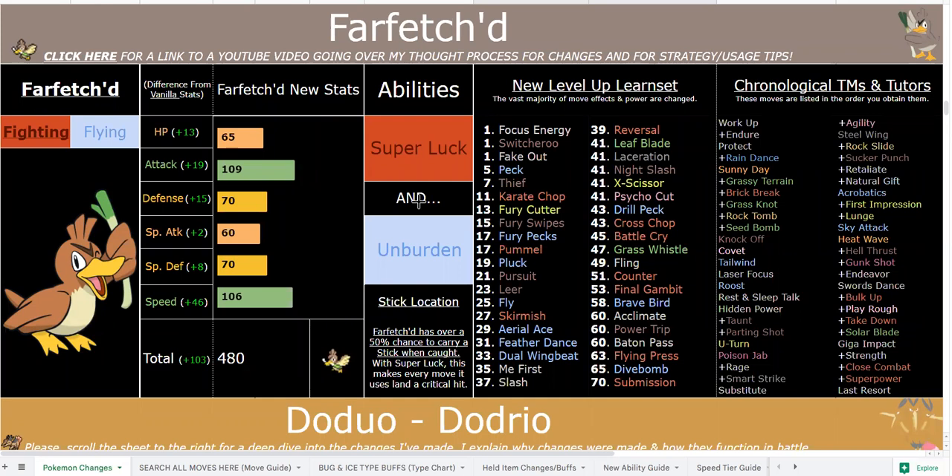With Acrobatics you get 130 base power — it's 100 power but I did nerf Acro slightly. You also have better physical Flying STABs such as Drill Peck, Brave Bird, Dive Bomb, and Dual Wing Beat. His bulk is 65/70/70 — not the worst, not great, obviously Farfetch'd shouldn't be bulky. Most importantly it's the Speed, the Attack boost, the Fighting/Flying dual STAB, the abilities, and the move pool.